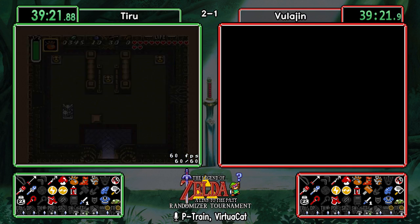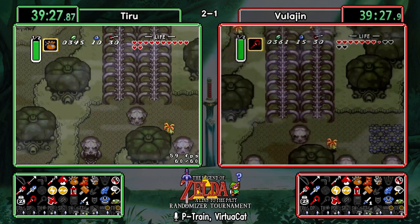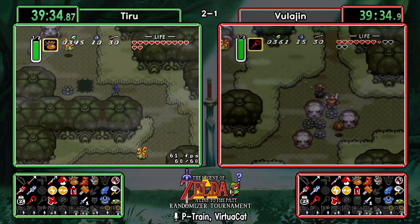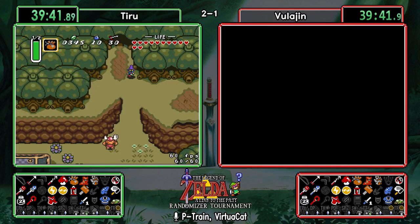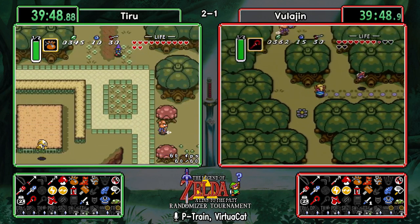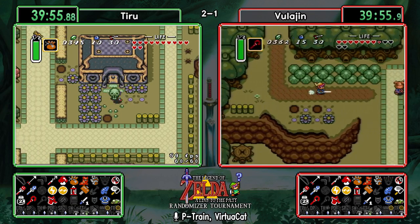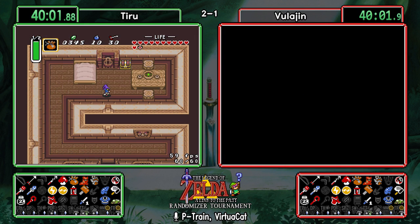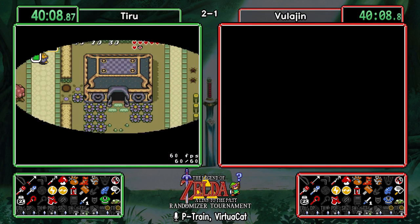Not only does the hammer make dark world traversal easier, but it also allows them to full-clear Skull Woods because now they can access the big key chest in the basement. Full-clear Thieves' Town as well. Another convenient thing: it opens up the warp portal here, so they don't have to use the castle as their sole warp point — they can access the south Link's House portal as well. Finding red mail in the C-shaped house, and just a single rupee at the chest game.